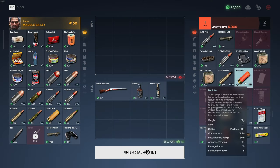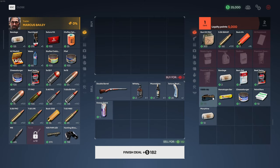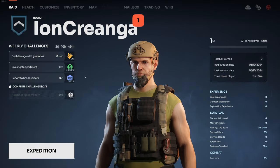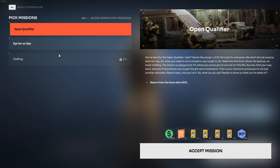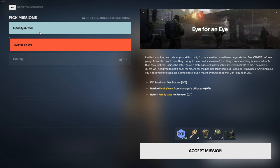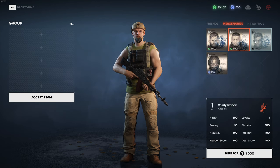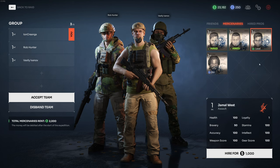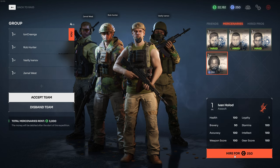Time for a real raid this time — sorry, an expedition. And we have missions. As I'm solo, I think I want to fill my group with bots. But then they are so expensive — I hope they're worth it. Remember the 200 dollars I made in that scav run? That doesn't buy me even half of one of these guys. They better be good. I wonder if you get to hire them each raid or not.